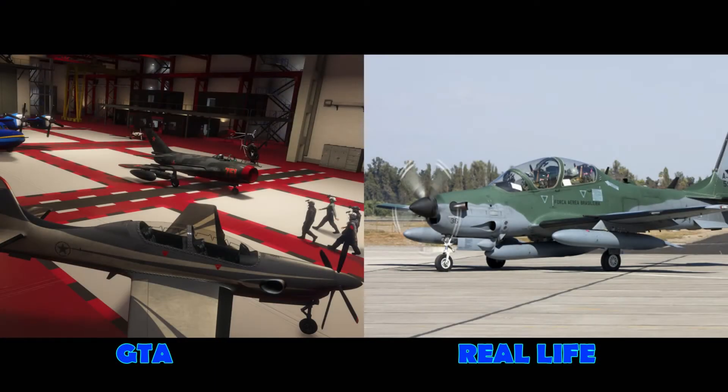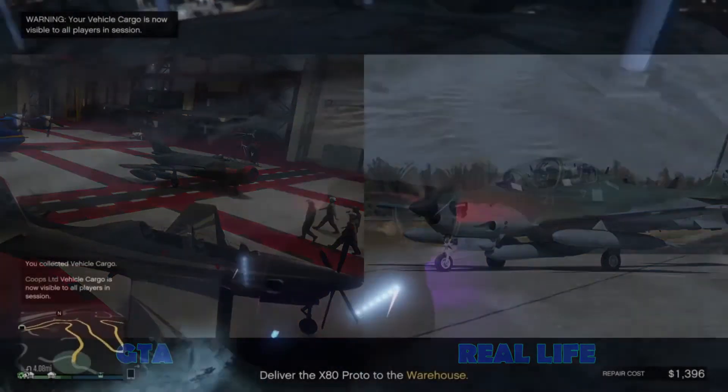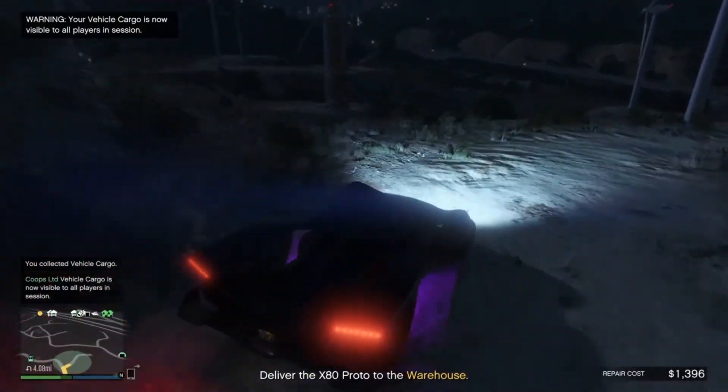The next plane is the EMB 314 Super Tucano. This is different from the P-51 Mustang — a lot of people have mixed those two up. This one has a double-seater cockpit as well as a tricycle landing gear, whereas the P-51 has a tail dragger and a single-seated cockpit. The price range will probably be around the same as the P-51, maybe a little more expensive given the two-seater cockpit. It's going to be an awesome two-seater plane.